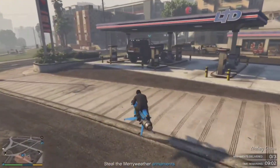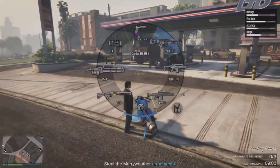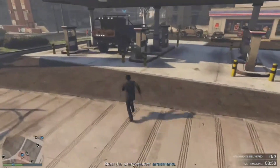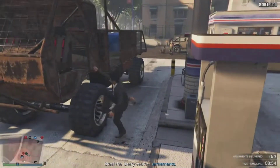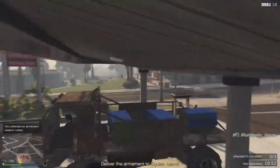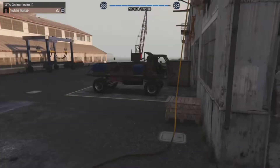The next print mission we got here is the defenses. I recommend stealing the truck over here at the gas station and delivering it to the island. You don't need to steal any of the other Merryweather vehicles — I recommend just stealing this one and delivering it to the island.